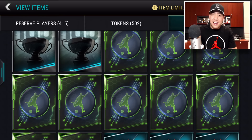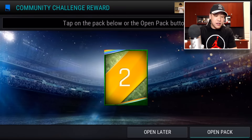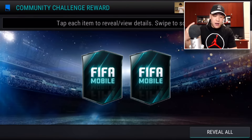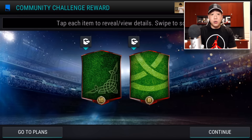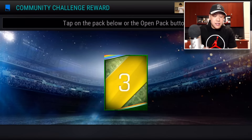Last time when we did those out-of-position packs, we went on a fairly nice run at the end. Hopefully we can re-simulate some of that today. Let's jump into this — let's see what we get in Community Challenge number 2. I honestly forget; I remember the first one was just like 5 Lucky Leaves. This program is coming to the end, guys.